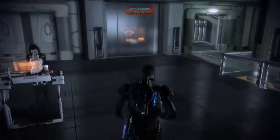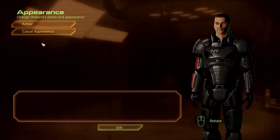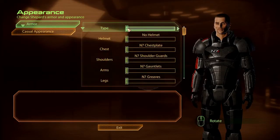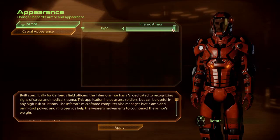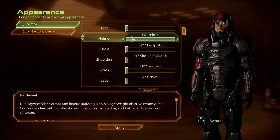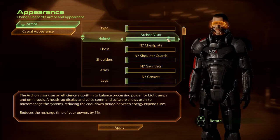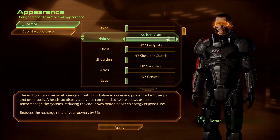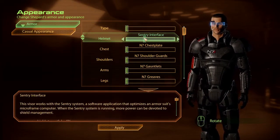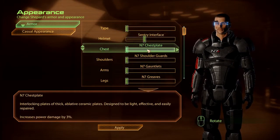So we could talk to Jacob and Miranda more, but I think we've got enough of them for the moment. We'll customize our armor though, just for funsies. I think what I usually like to do - you can throw your helmet and stuff on. We have a lot of stuff here. I don't mind this one, the sentry interface. It doesn't actually do anything, it's just customizing the look.